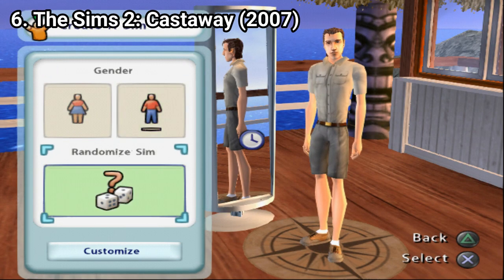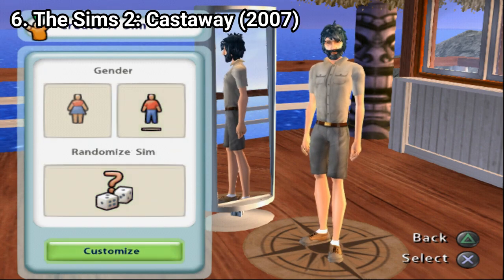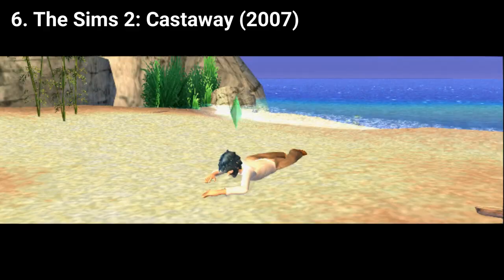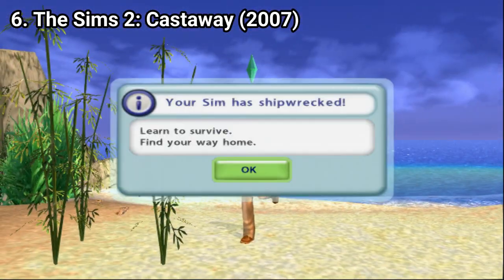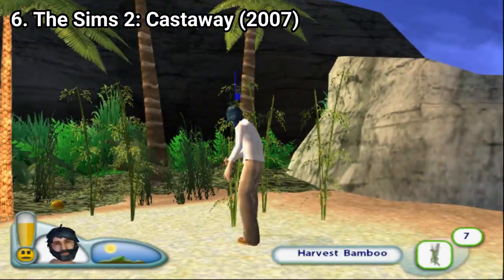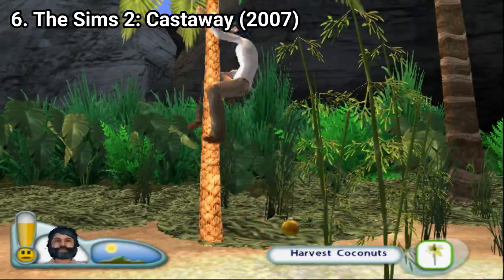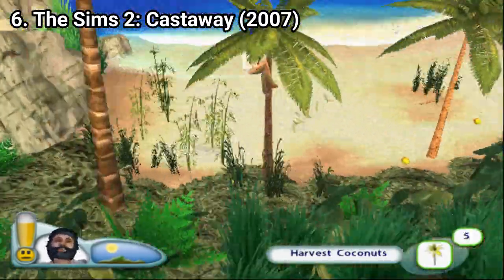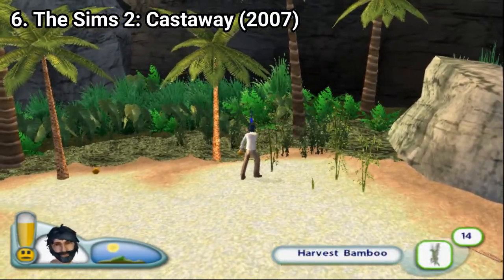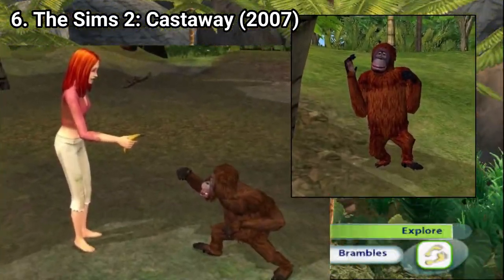The Sims 2 Castaway is the classic Sims game but with a very different setting: you get stranded on an island and have to survive. As usual, you get to customize your character from a big variety of presets. The game gives you the Robinson Crusoe feel — you collect fruits and see which are poisonous and which are not, you eat coconuts, you can fish, you build yourself a shelter, you build a raft, explore the surroundings, and interact with the other people that got shipwrecked. Also, aside from people, you can befriend monkeys too.